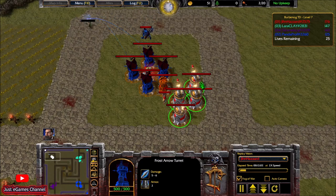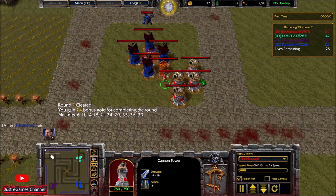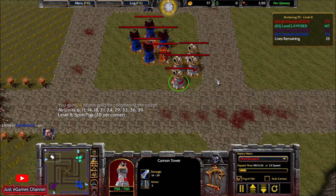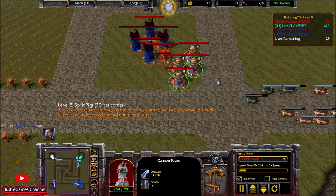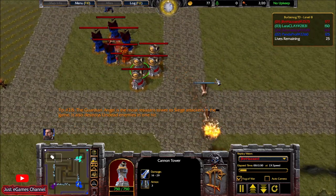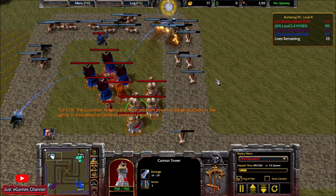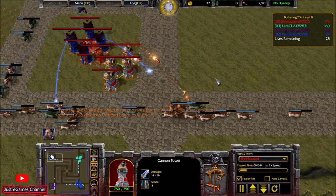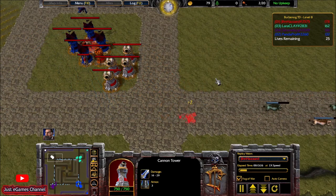My cannon towers are strong but missing a lot of minions because minions are not slowed enough and the cannons can't focus. But if I build a frost arrow to slow down the waves, I'm clearing these minions with no problem. The first upgrade costs 90 or 95 gold — I'm not 100% sure. From now on I'll just be upgrading these cannon towers as much as possible; this is definitely the way to go.